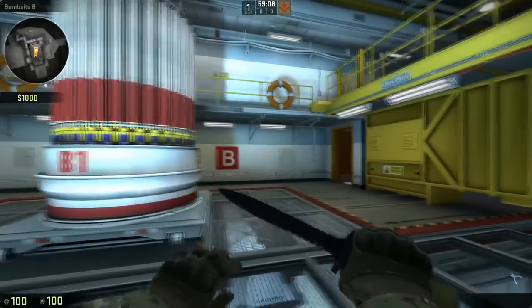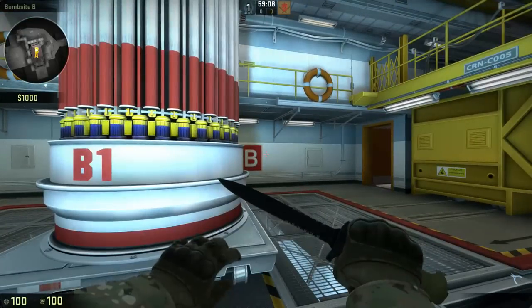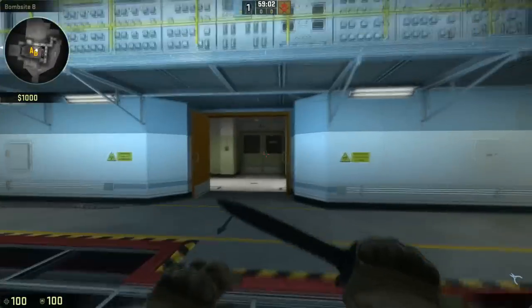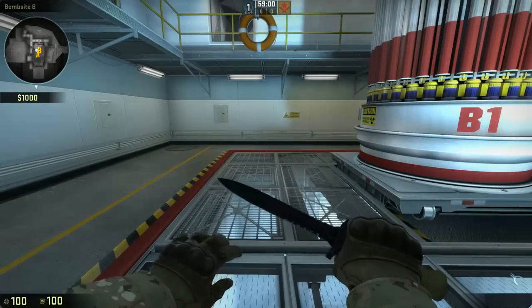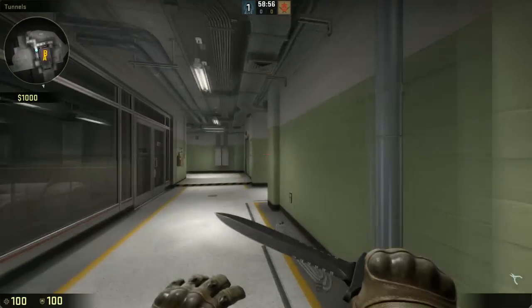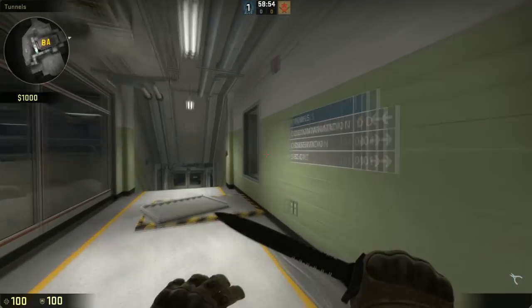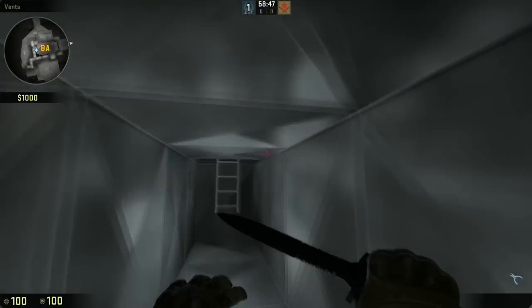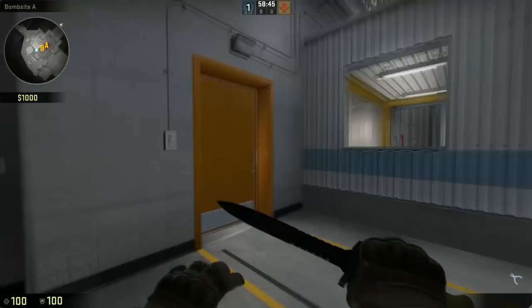This is actually something from Source which makes it very easy to clutch downstairs, because you can plant the bomb and run up this way and come into the vents and shoot, then come back out hall and back over here. It makes it really easy to clutch in the lower bomb site. Obviously they've done away with the other side of this vent, so there's only one way to come out of the vent and only one vent to go in. This is the T-sided vent.